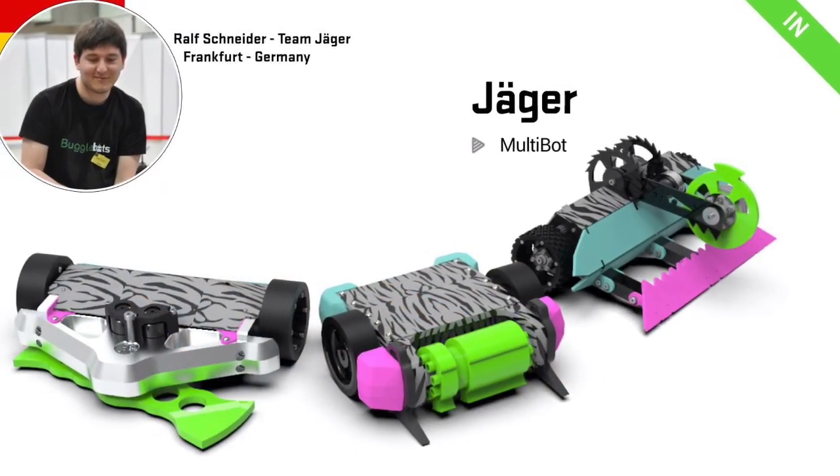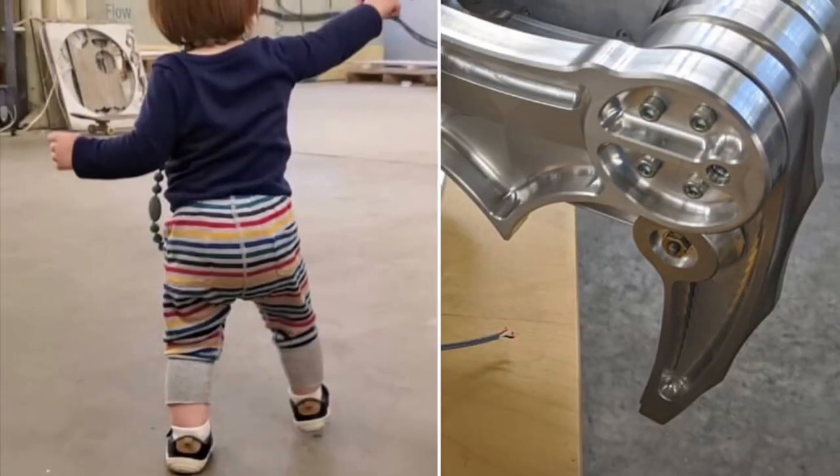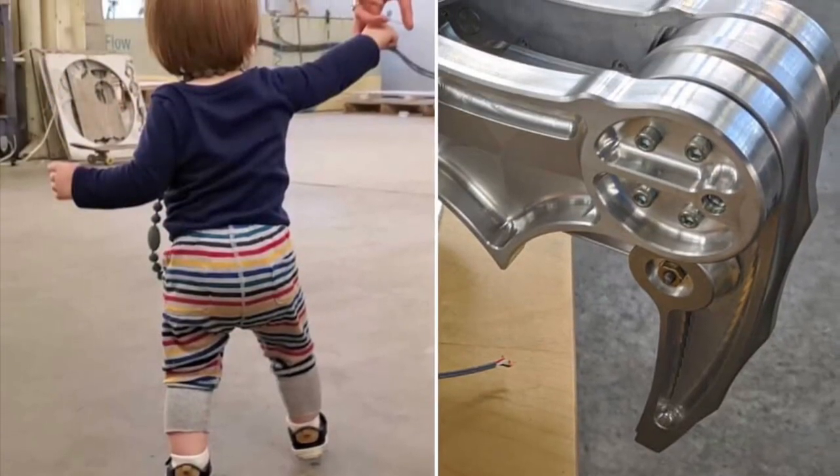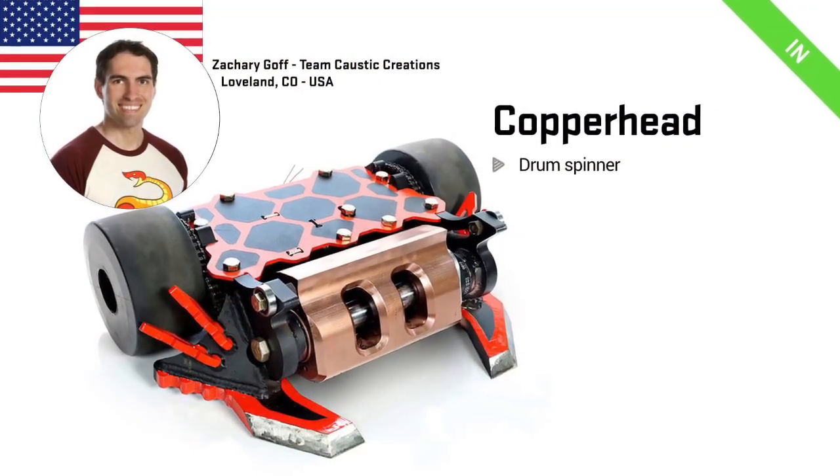Jaeger is a multibot built by a load of beetleweight drivers from around the world, and I'm very excited to see it in action. Chomp is also a walker this season, and so is their little toddler. Copperhead — a copper drum — it's back.